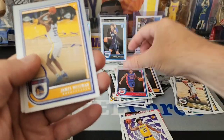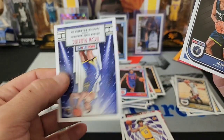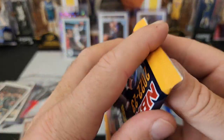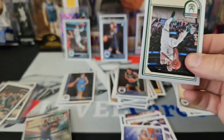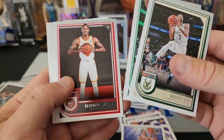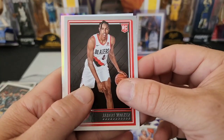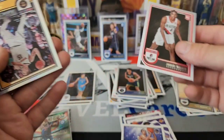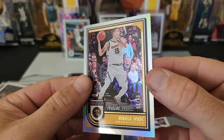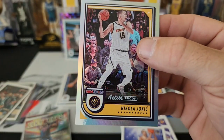Jaden Ivey on the base, James Wiseman, Josh Minot, and Patrick Baldwin Jr. on the Now Playing. Last pack — so happy to have this over with, no more of these, not this year. Just so disappointing. Bradley Beal — did not get our Shaq throwback. Jabari Walker on the rookie, and our last card is — wow — Nikola Jokic, 8 of 25. Holy crap, we pulled an artist proof! Look at the terrible centering on that. But hey, we actually got something low-numbered.